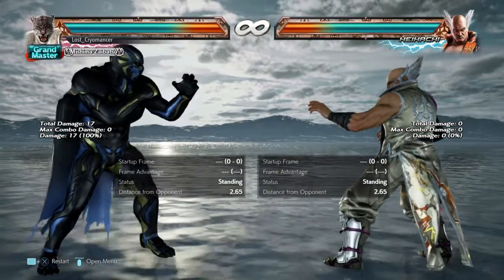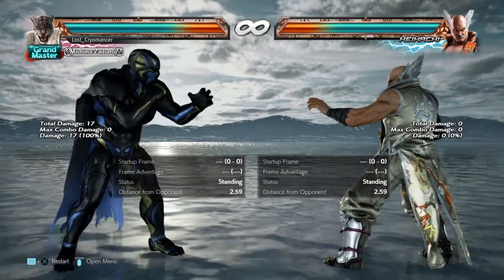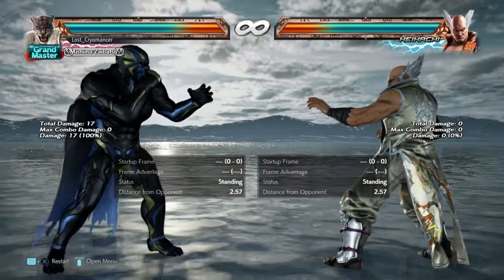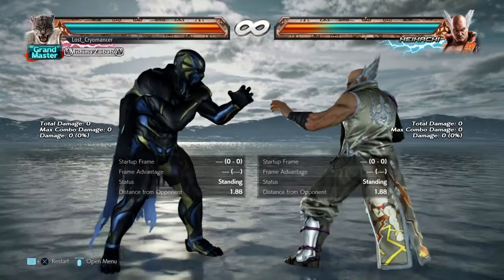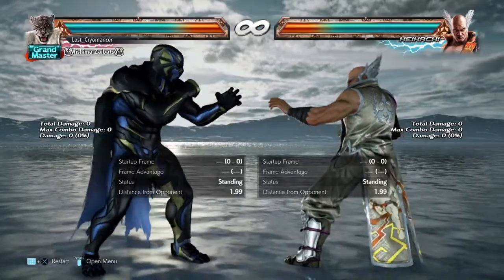With Heihachi Mishima, he's put into crouch position, so it allows him to do his while-standing attacks, like while standing 1 or while standing 2, stuff like that. Armor King has the exact same thing as Heihachi Mishima, which I'll probably show you a quick example of. So if you did see my last video I made back a couple months ago, here's Heihachi Mishima's example right here.